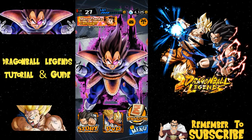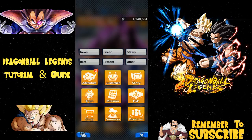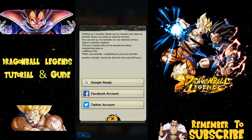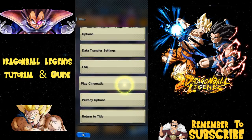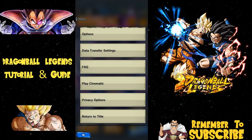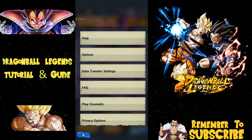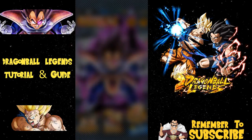You can attach accessories to Shallot when you get them. Back in the menu, you have presents, items, and 'Other' which is pretty much just help options. Data transfer is important — make sure you link your account with Google, Facebook, or Twitter. You also have FAQ, Play Cinema to re-watch the opening movie, privacy options, and a Help section that gives basic descriptions of everything in game.